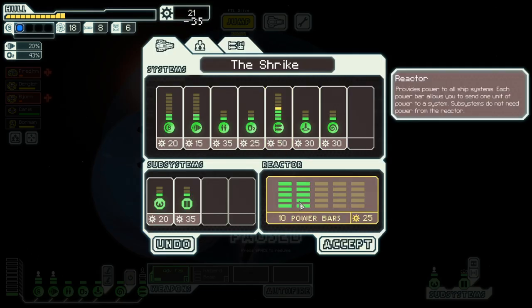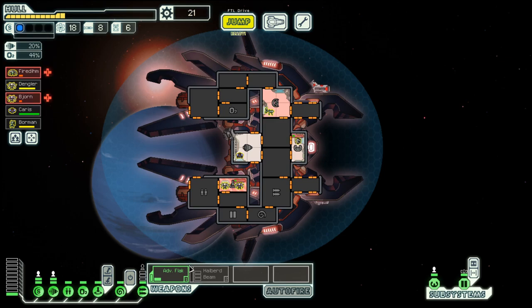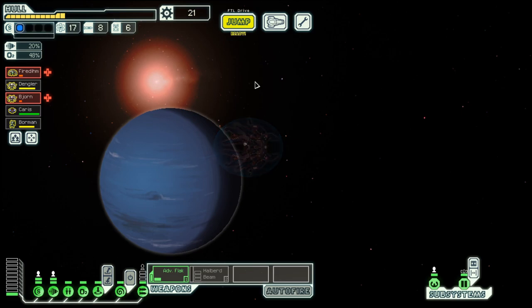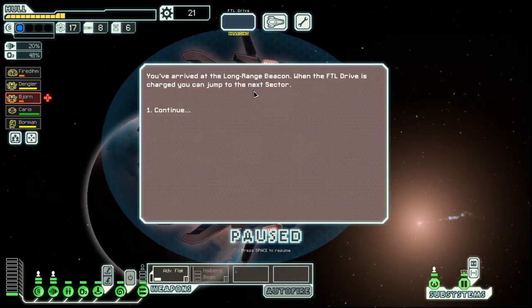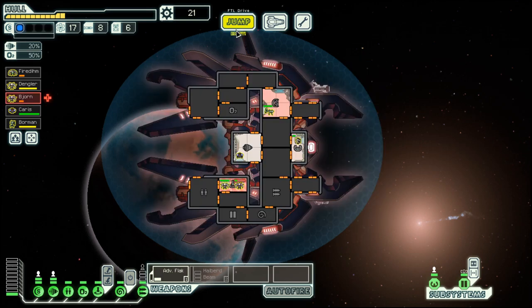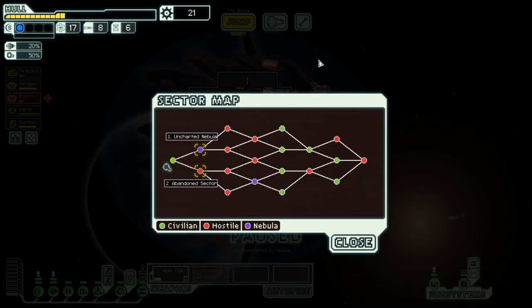And I can have that one, and then I only need the power. And we go on to the exit — I don't need missiles. And with that we are at the end of the first episode of season 21. We will meet again either in Uncharted Nebula or Abandoned Sector. See you soon. Goodbye.